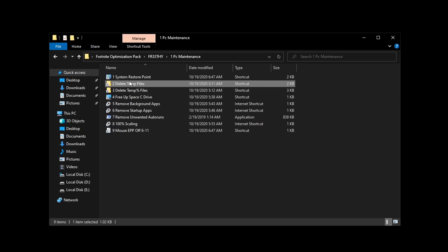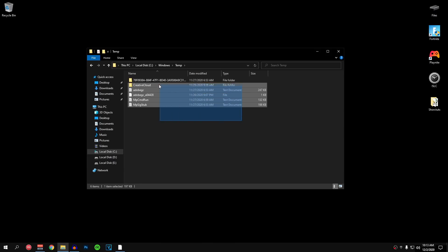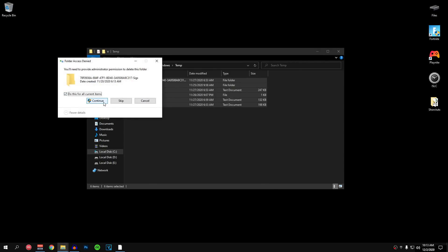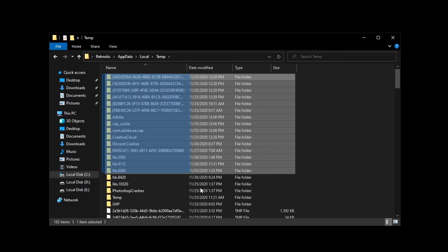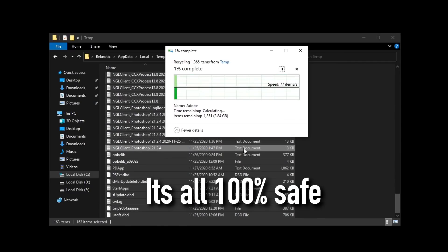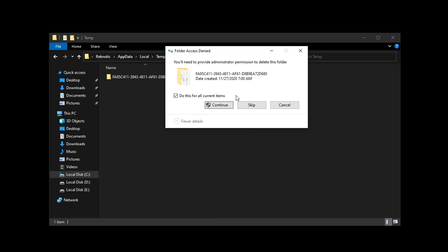Then open up the delete temp files folder. Inside of here, everything that you see are all the temporary files that Windows no longer uses. So just go ahead and select all of them and delete all of them. Hit continue if it asks. Then go back and go into the delete temp percent files and select everything inside of here as well, and then go ahead and delete them. If it requires you guys to skip anything then go ahead and skip, otherwise click on continue.